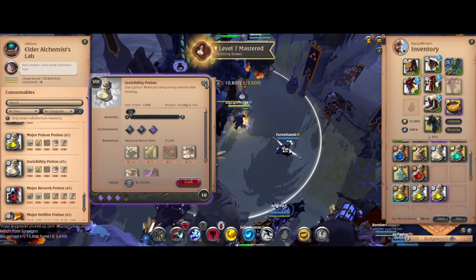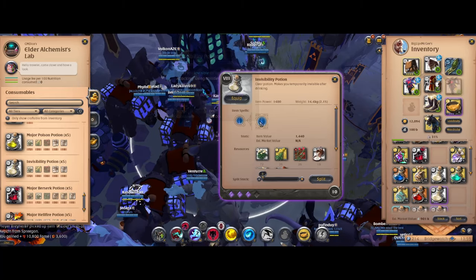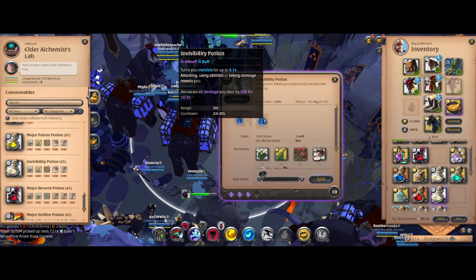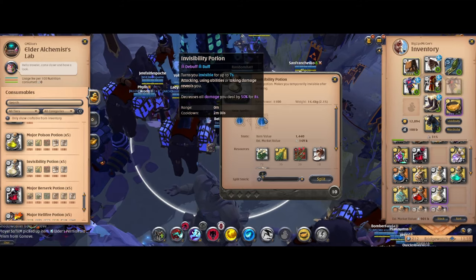Just a note on some of the ones you can buff, like invisibility potions — they have a built-in debuff that prevents you from dealing full damage right after using them. That debuff duration scales with the tier as well. So you can see 9.3 gives 9 seconds invisible but 10.3 seconds damage reduction, versus the flat tier 8 which is 7 seconds invisible and 8 seconds damage reduction.